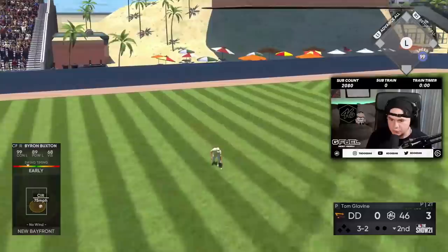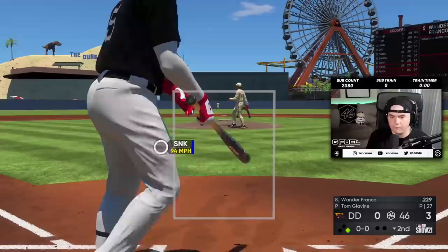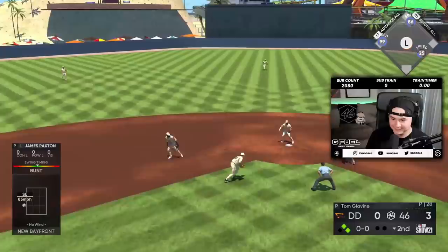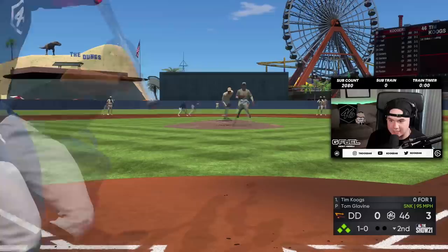Go, Buxton! Give me those wheels. We got Wander Franco coming up — now would be a great time for Wander to do something because I didn't do anything with him on Tuesday. He didn't go to second with it. He did not actually do that. That ball exploded off James Paxton's bat.